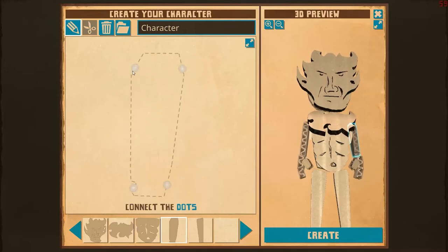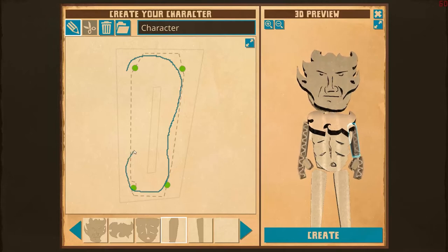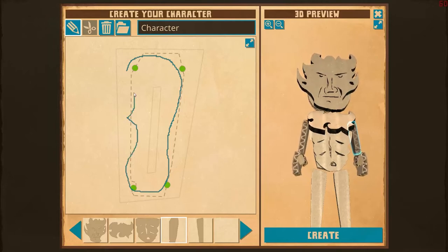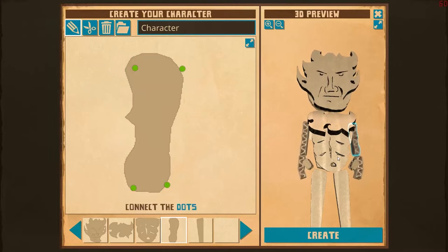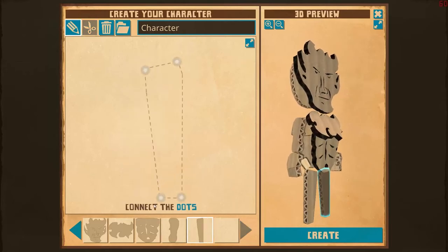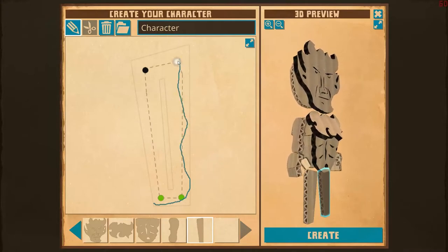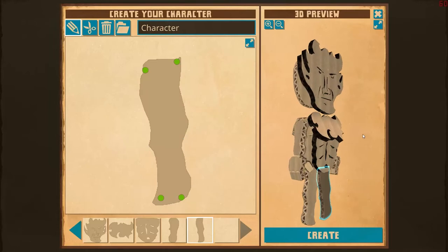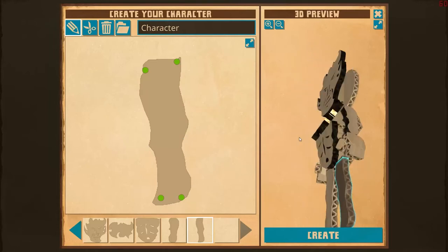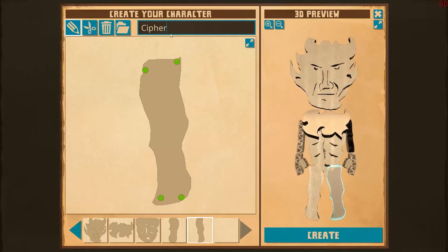I'm really bad at this whole drawing with the mouse thing, but I'm fine with it because it allows you to be very different from everybody else. I think that's our character right there. Let's go ahead and name ourselves — that is going to be CypherDeck. Let's go ahead and create.